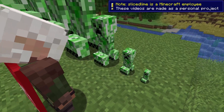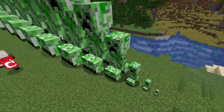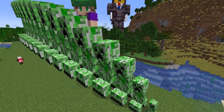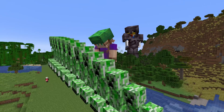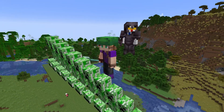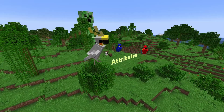Snapshots 23w51a and 23w51b have arrived for Minecraft 1.20.5. In addition to the armadillo and wolf armor that I've already made a video about, it also revs the datapack version to 27 with the introduction of four new attributes. My name is slicedlime and I'm here to show you all the technical changes. Let's start with those attributes.